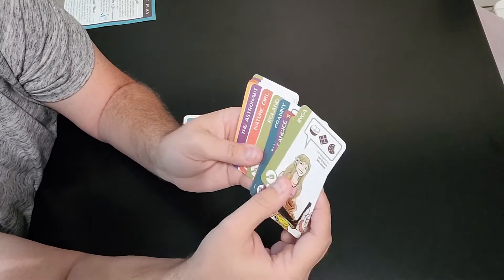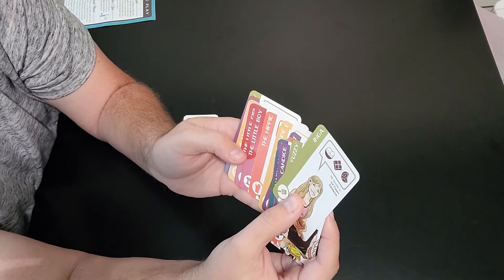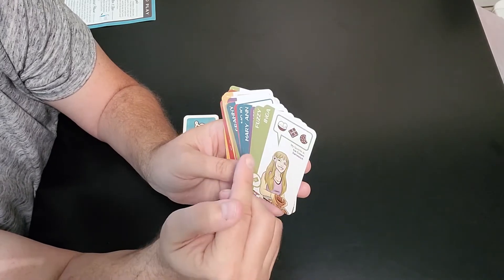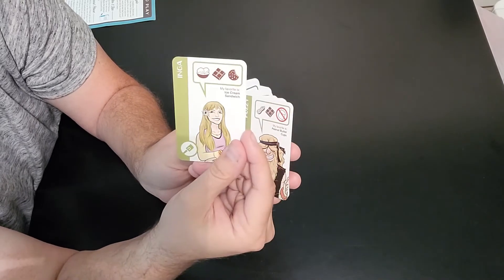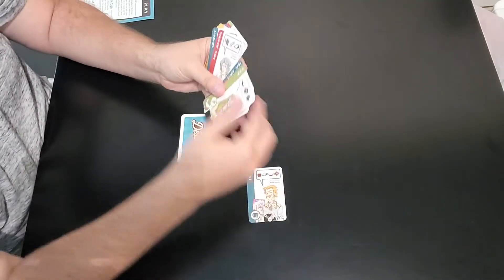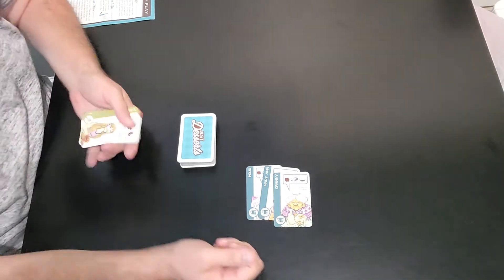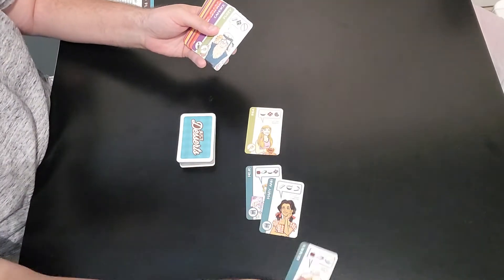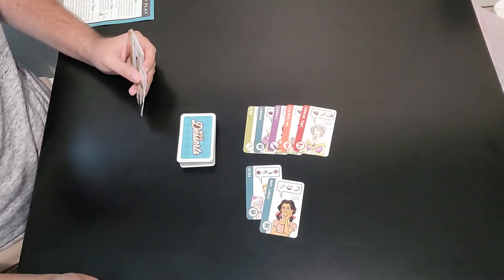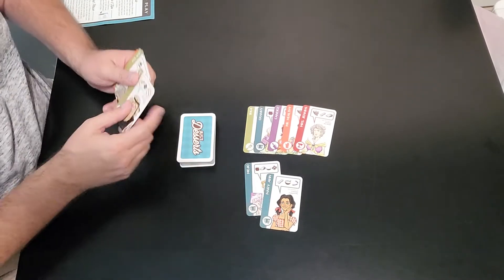There are different colored guests — these are suits. What you're trying to do to win the game is get either five different colors, or three of the same suit. For instance, if you've got three guests that are the same suit, you would win the game. Or you can have five — one of each — which would also win the game. You can have multiples; as long as you end up getting three of one kind, you can win.